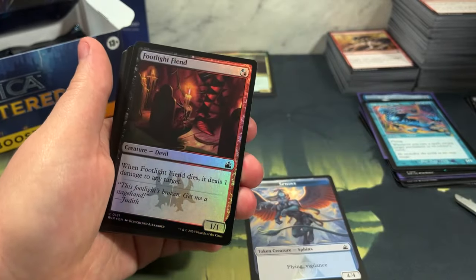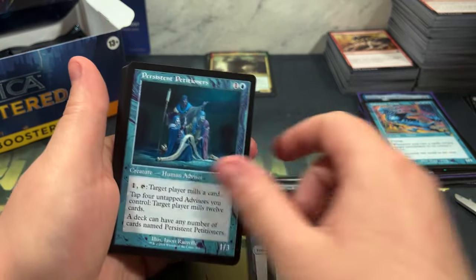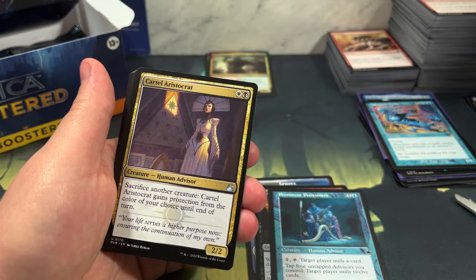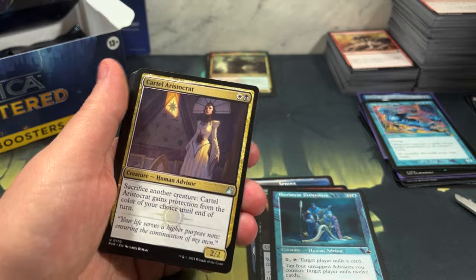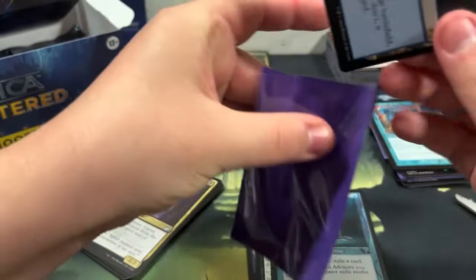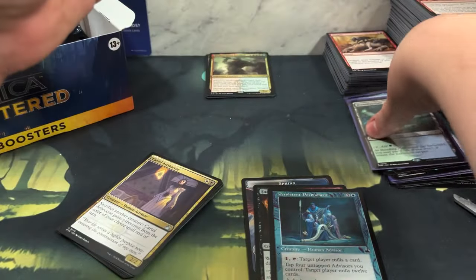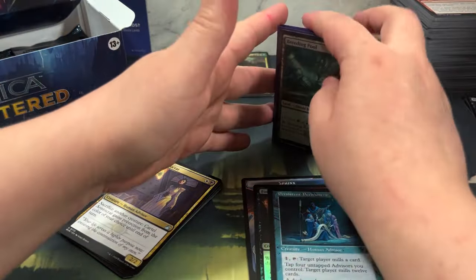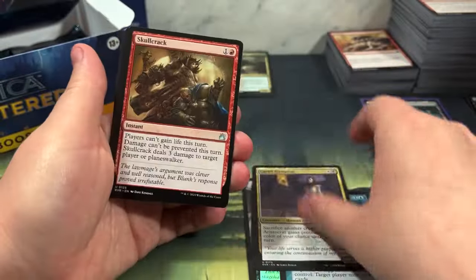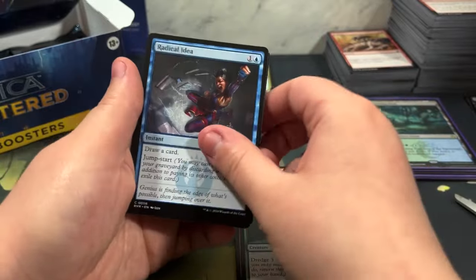Breeding Pool - I'll take a Breeding Pool, hell yeah! $12.88 - okay, not nearly as much as the Overgrown Tomb but it's still nice. We do have a Breeding Pool from the Unfinity set - the only thing that came out of that set that I liked, but it was very pretty. Sadly our other dual phase card, Find and Finality, is only 32 cents.